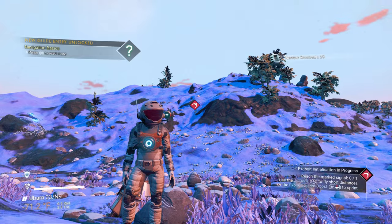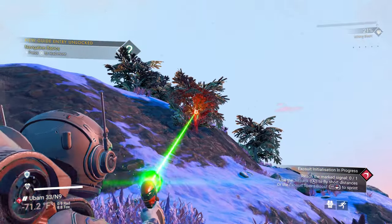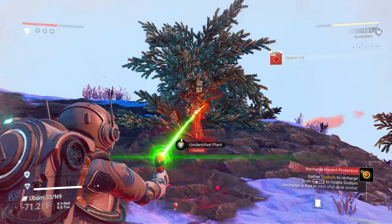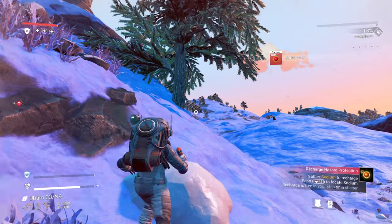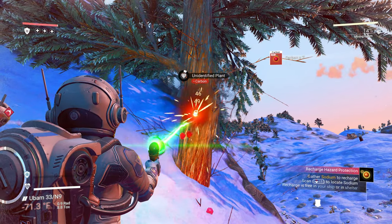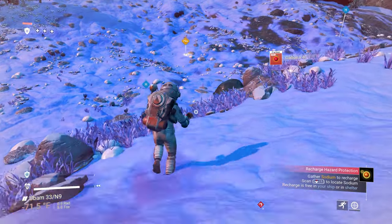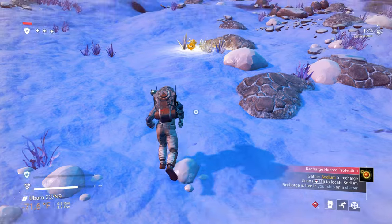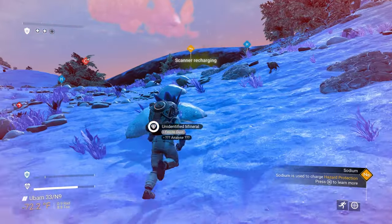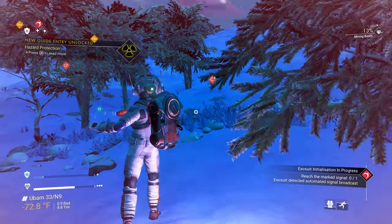Our ship is over here. Along the way we'll get some carbon from plants — I'm on a cold planet, so sometimes it can be difficult to find carbon. Some cold planets don't have any plants around. In the beginning, you're going to need sodium. Eventually we'll get batteries going once we find a cave, but right now we're stuck with it. We have some condensed carbon — the big crystals won't work, you need an advanced mining beam for that.